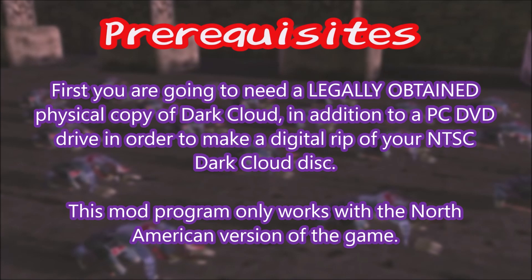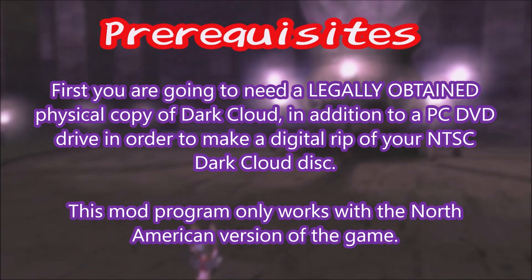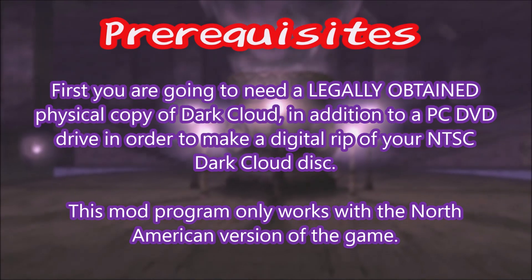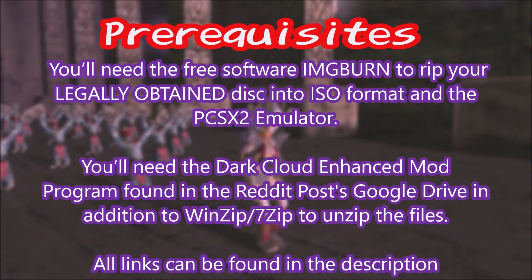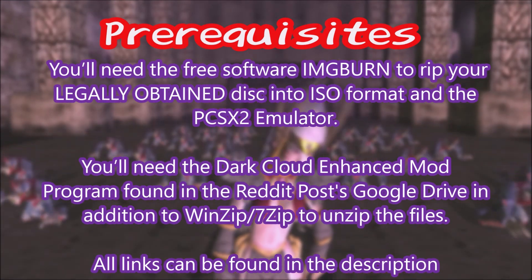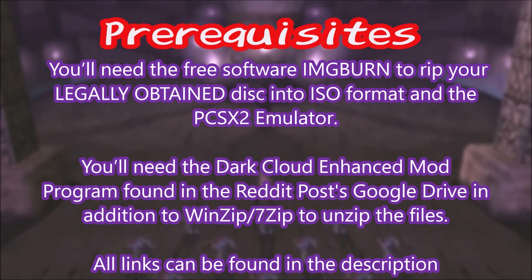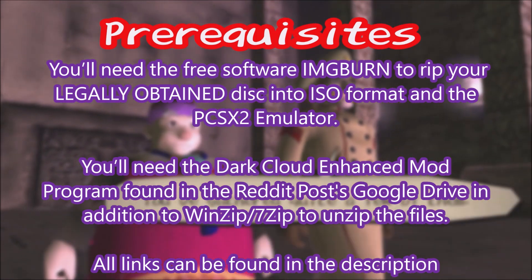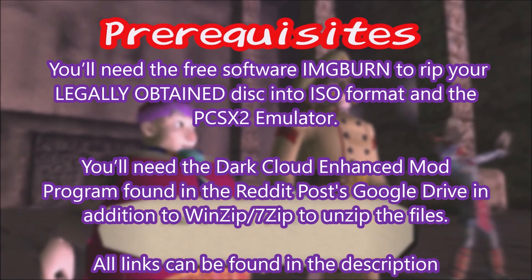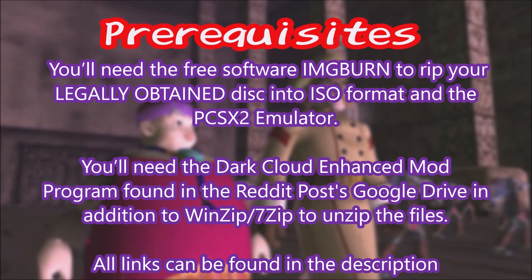Here are the prerequisites to get started. First, we're going to need a legally obtained physical copy of Dark Cloud, in addition to a PC DVD drive in order to make that digital rip of your NTSC Dark Cloud disk. This only works for the North American version of the game. You'll need the free software ImgBurn to rip your legally obtained disk into ISO format, the PlayStation 2 emulator PCSX2, the Dark Cloud Enhanced Mod Program, and finally WinZip or 7-Zip to unzip files.